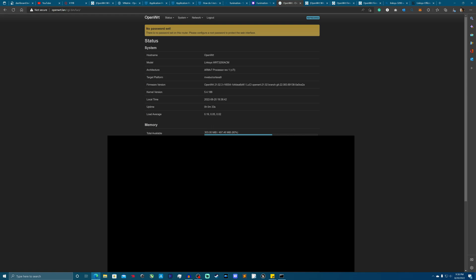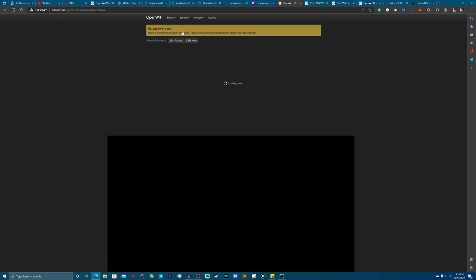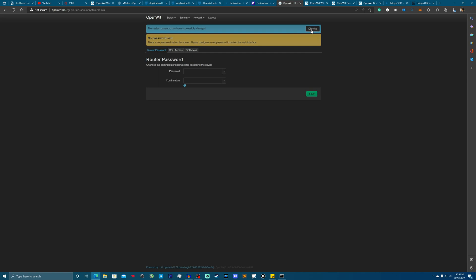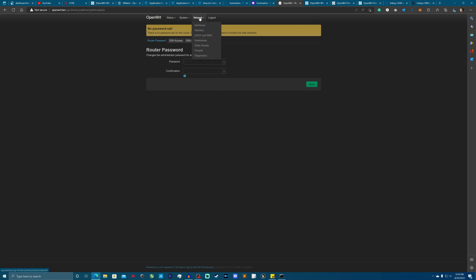And boom — there we go. We're in the stable version of OpenWrt. Now some really important things to do right off the bat: passwords. Go ahead and change that, install the password you're going to use for your router, and save it.